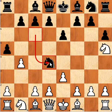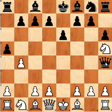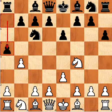Knight h5 maybe could be answered by knight d4. Obviously this can't be taken because of queen h4 — queen h4 and then into d4. So I don't think knight h5 is too much of a problem.